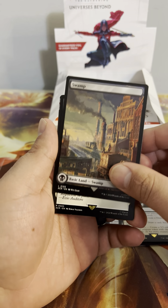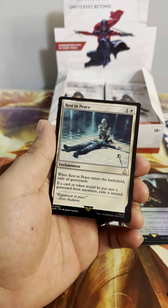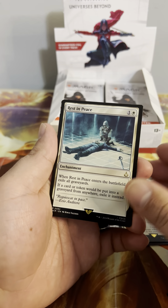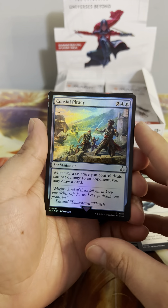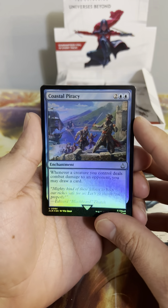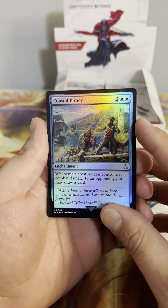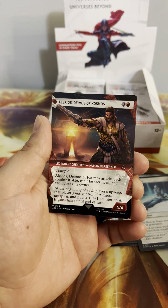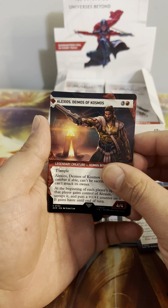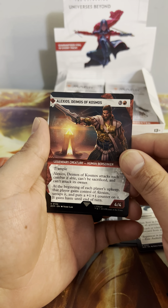Full art Swamp, we got a Rest in Peace reprint — not bad, pretty hard to beat that. We got Coastal Piracy — whenever a creature you control deals combat damage to an opponent, you draw a card. That's a good little Commander enchantment.